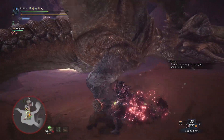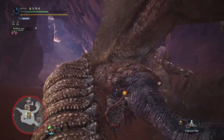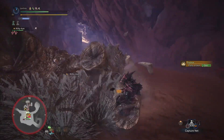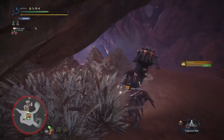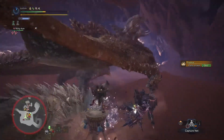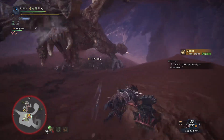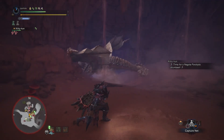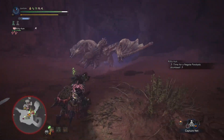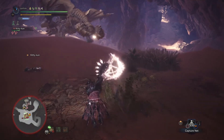The hammer is the best weapon in the game to apply KO with. KO is a debuff that applies when you attack a monster's head with an impact-type weapon or attack. The more you hit the monster in the head with the KO attack, the faster the debuff will build up. Once it hits a certain threshold, the monster will enter a KO state, which puts it on its side flailing, opening it up to major damage.